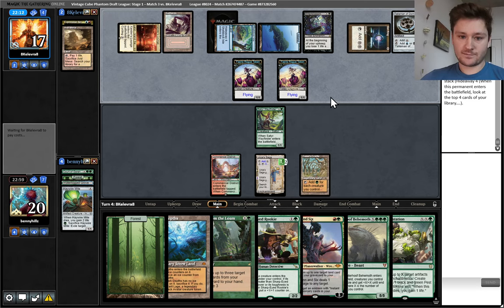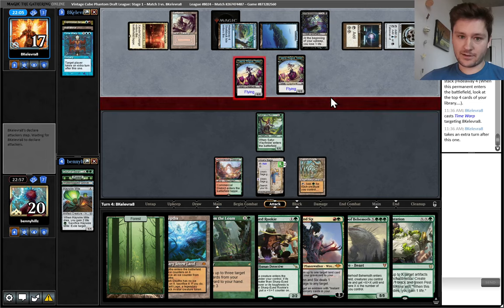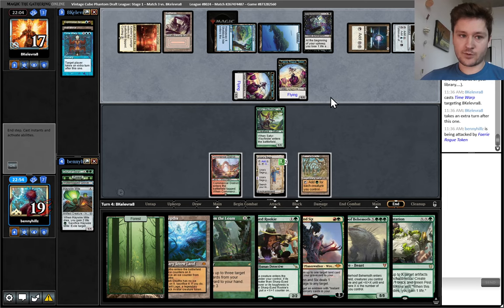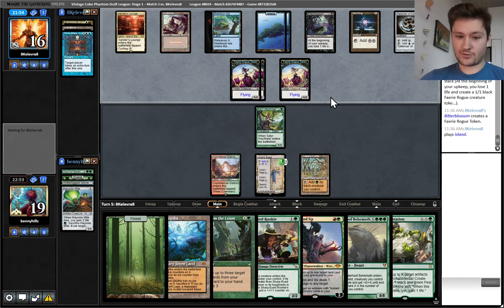4 mana. Time Warp — don't like that. It's not backbreaking but it's pretty good. They just hit us for 2 more damage, make another Bitter Blossom token, get a little closer to Shelldock, and still hold up all their mana for next turn. I wish we had Time Walk — Time Walk would be so good here. Each turn where we get to just make more Saga stuff is a good turn.